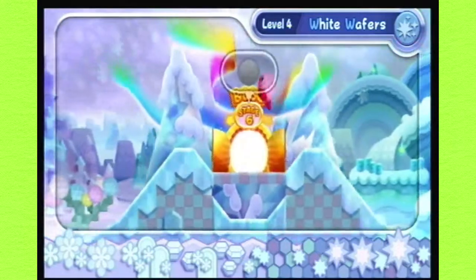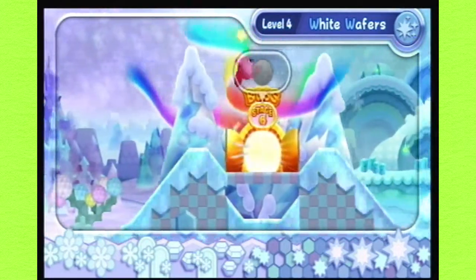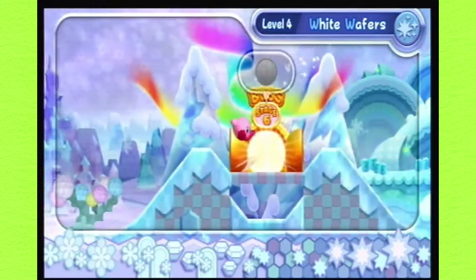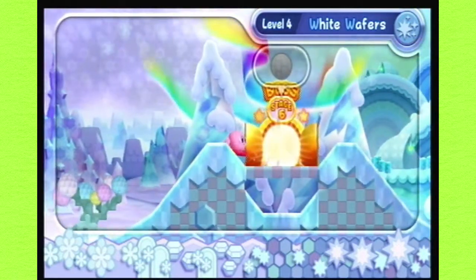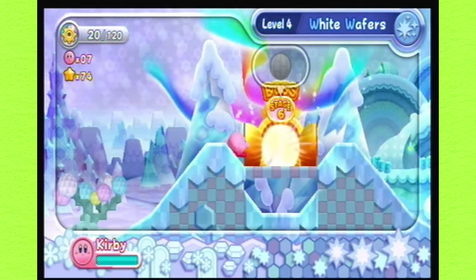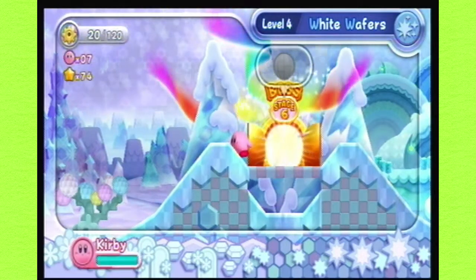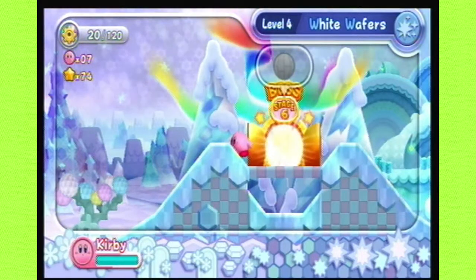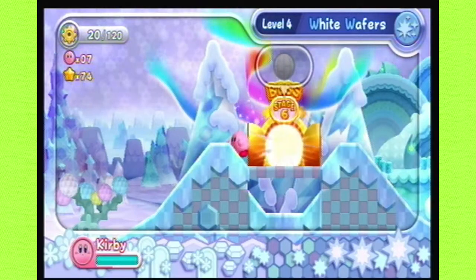That's gonna do it for this video. I thank you guys so much for watching — I'll see you guys later, next time! We're gonna take on the boss of White Wafers Stage 6! Since it was a snowman before, does that mean it's gonna be metal? Is it gonna be gold — is it gonna be a gold snowman? Is it gonna be a gold man? This is gonna be expensive! I wonder what kind of money I could get if I pawned him off after I beat him. Have a great day and a good night! Bye!